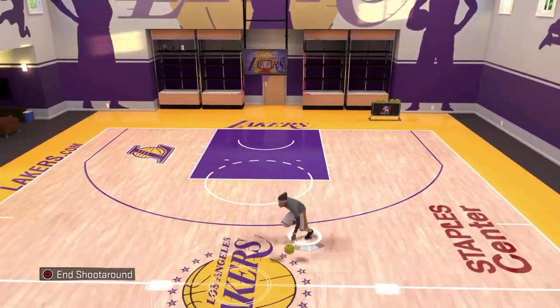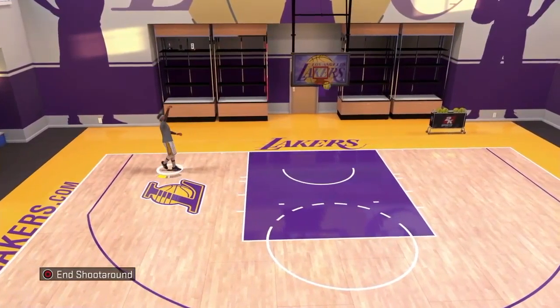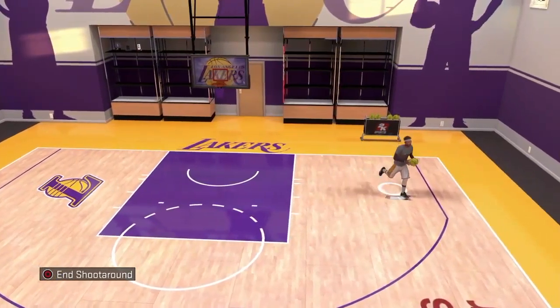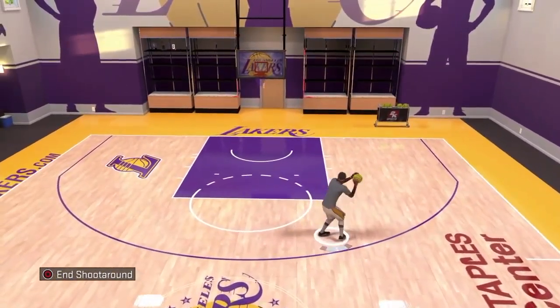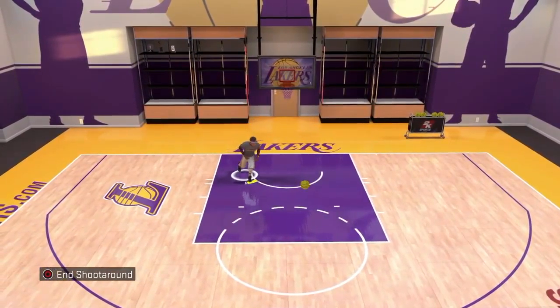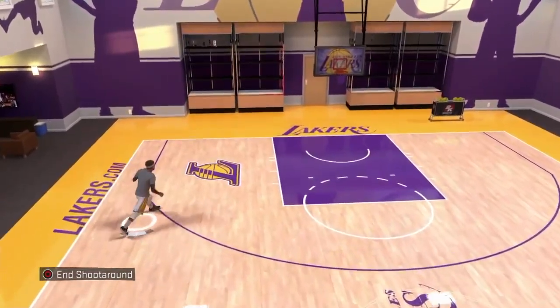And you got this move like a spin fadeaway — that's part of it too. To do that you just double tap square, you can do it from anywhere. Let me get y'all some of that in-game footage.